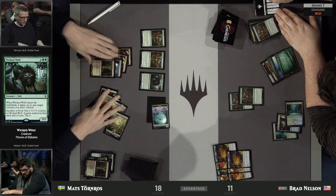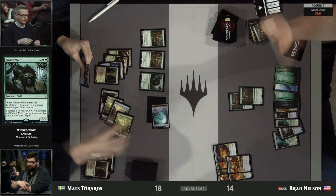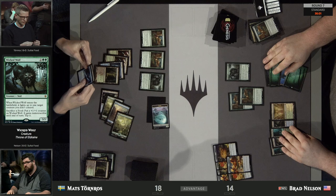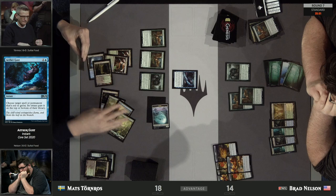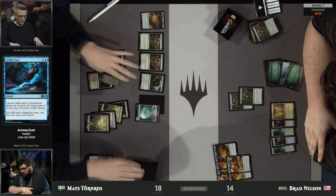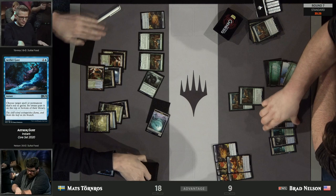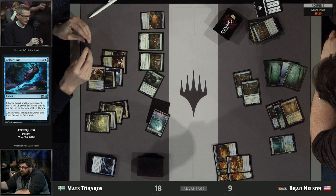One of the Geese gets gobbled up by the Wicked Wolf. Brad sacrifices a food rather than making one and is back up to 14. He really needs to find some action — a Hydroid Krasis would be perfect. It's a Wicked Wolf, which is actually pretty good. He's got a lot of food, but he won't be able to get Mats's Wicked Wolf off the battlefield because he has two activations from the Gilded Goose. Aether Gust hits it on the stack. The Wicked Wolf was good enough to keep back on top of his library, but not quite what he really wants.